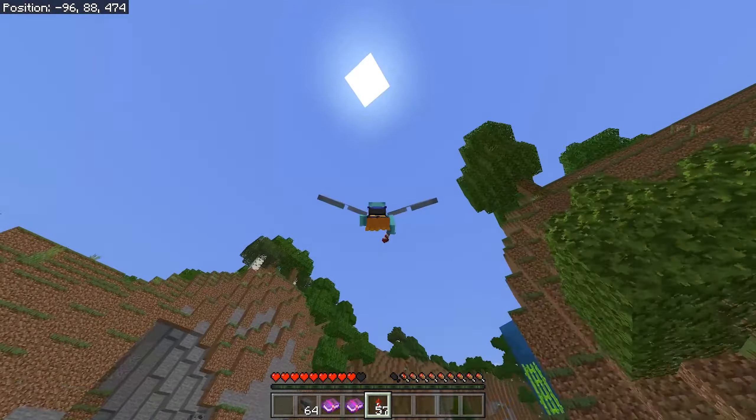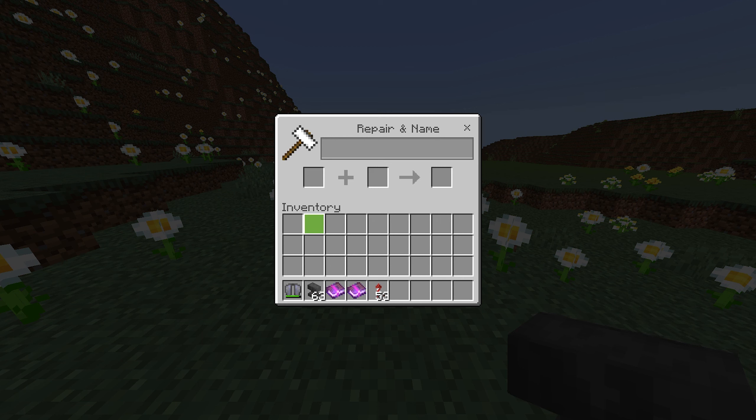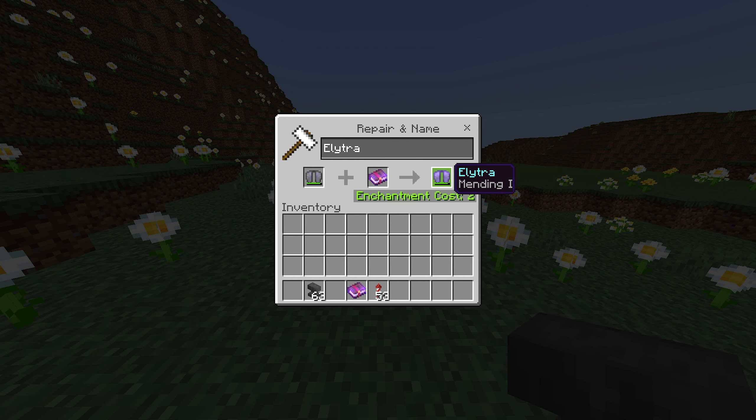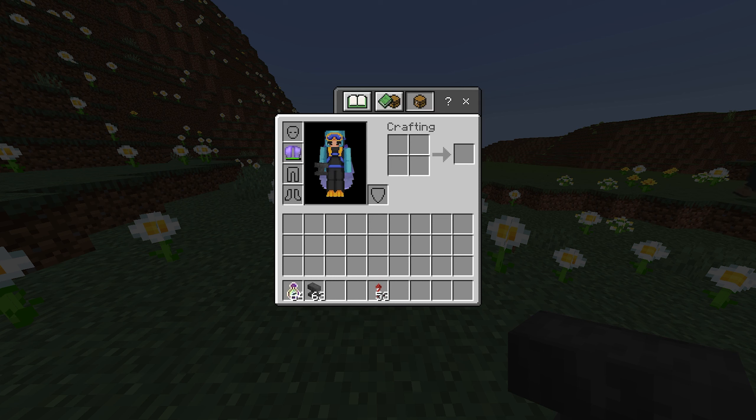I also want to show you guys one last thing to improve your elytra. Elytras lose their durability over time, so what you can do is grab an anvil and place it down — you'll need some iron to craft it. Mending actually works on the elytra: when you gain XP it will repair the item's health. So grab the elytra, put it in the anvil — we need some XP — there we go, we're in creative mode. Put on Mending, and we're also going to put on Unbreaking III, which is another enchant that makes your elytra last longer.